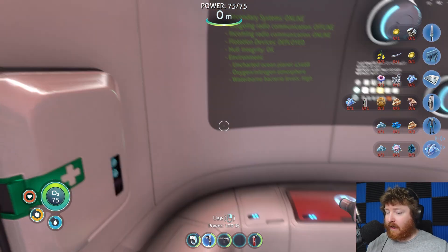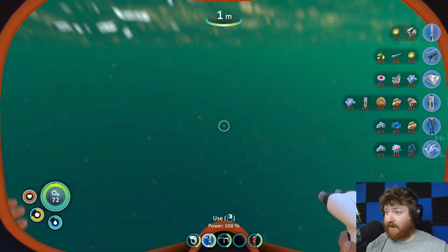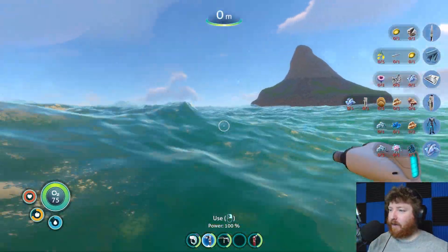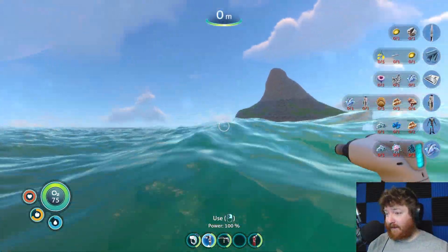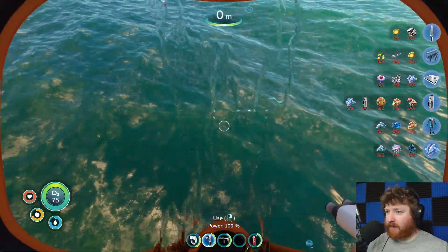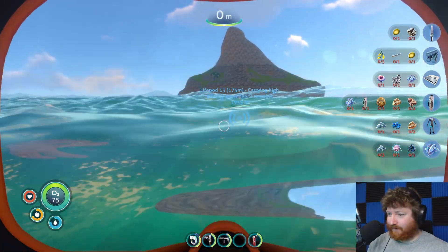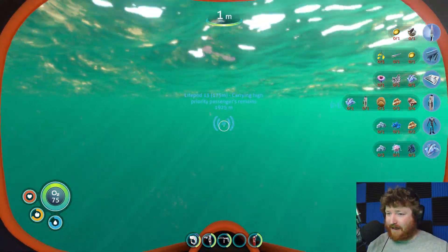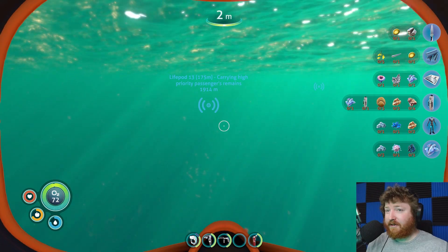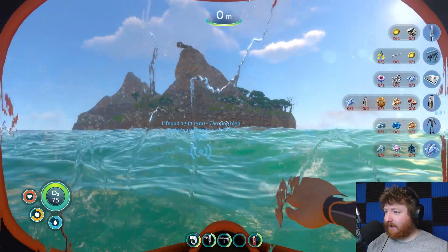Okay, so cool. First on my list, I got a goal, and that goal is to make a base — not anywhere near this Lifepod — with a Fabricator, of course, so I can just get my resources going in a nice environment and not have to swim for like 10 minutes straight to get to where I need to go each time. Because that's not annoying.